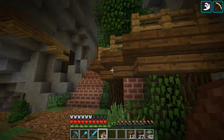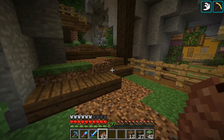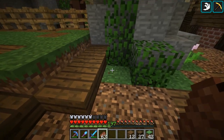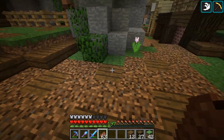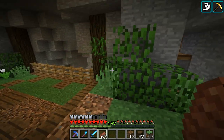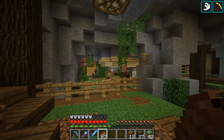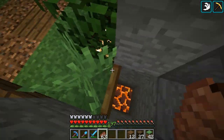Alright everybody, so I think we're about done with this now. I finished up with the building and the decorating, and I even did the lighting here. You can see I got rid of all the torches — we hid lighting in the leaves here. I like to go one block below the surface, so underneath this leaf block is another leaf block and then the glowstone. I think that hides the lighting a lot better because otherwise it's really easy to see it.